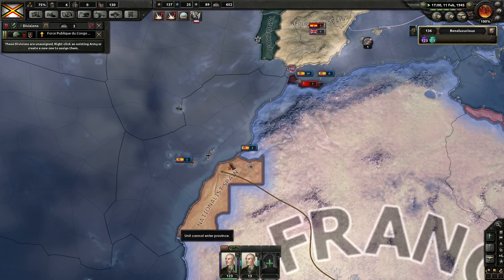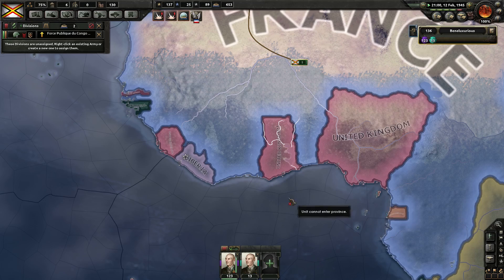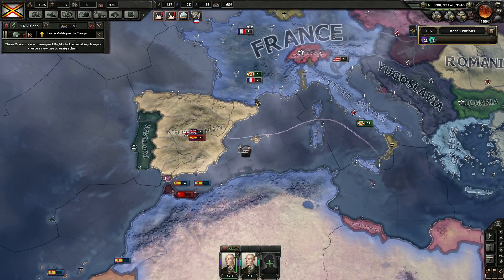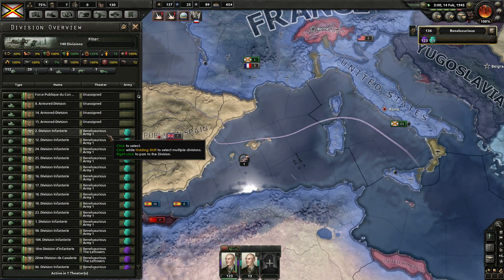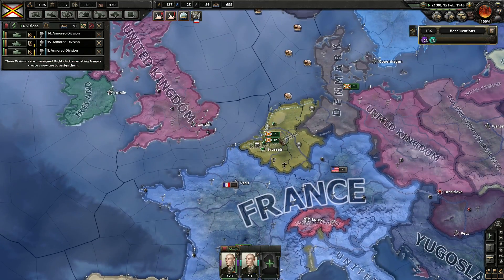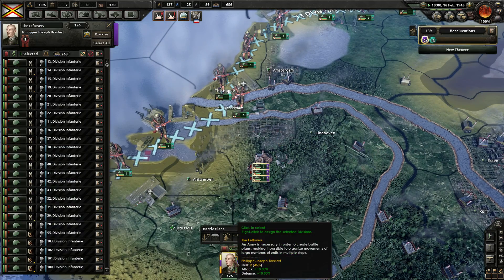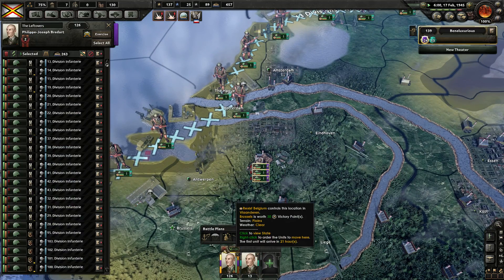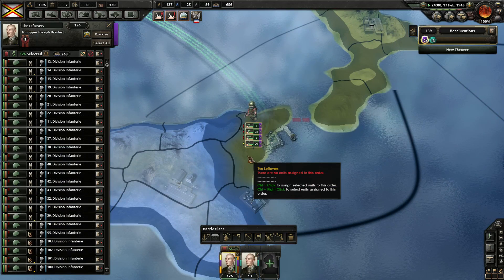When you sent the expeditionary force here, they must have actually spread out on the islands and everything - never noticed them. They've been sitting there the whole game. Better get used to checking this a bit more often. One, two, three - you are all up here. Attach you to this, and all these guys down.